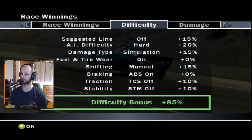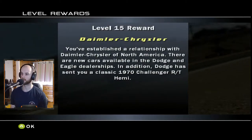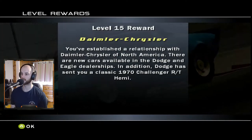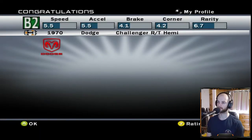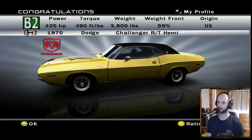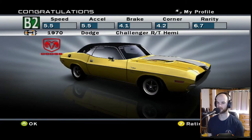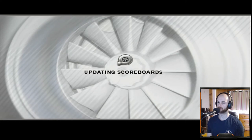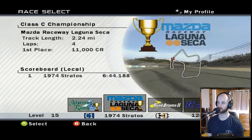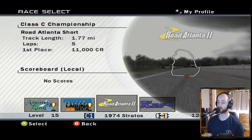Got some engine damage from a collision on the first corner, but again 21,000 credits. We've reached level 15 and established a relationship with Chrysler - Dodge sent us a classic 1970 Challenger R/T Hemi, very nice. This is our first proper American car, sitting at B2, which is quite surprising - that must be all due to the 425 horsepower acceleration. So this means we can enter it into the American classics points event. Road Atlanta short is next - I thought it was Road America but it's Road Atlanta 2, the short version.